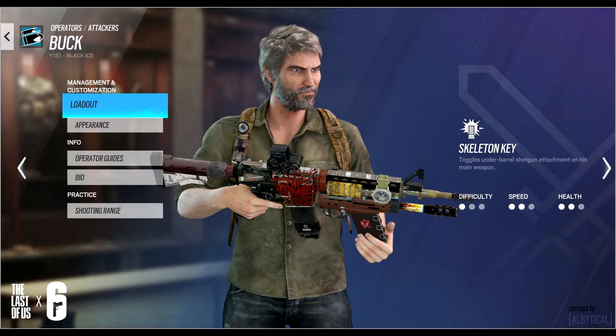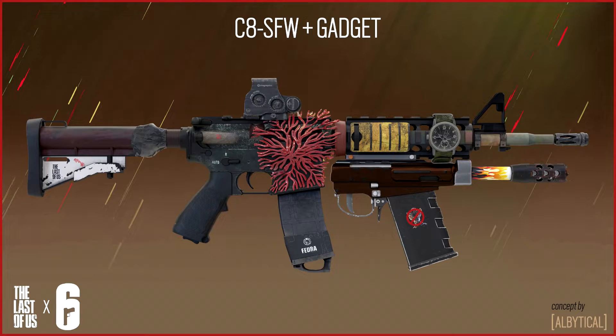I think this is a really cool concept. I really do like how it's on Bug. Another viable operator could have been Zero, but Zero recently got an elite skin, so I think Bug was the next best option. I like how it's got a rustic theme, and I'm a really big fan of the C8 SVW skin and the gadget skin for the Skeleton Key. I think it's an incredible piece of work.